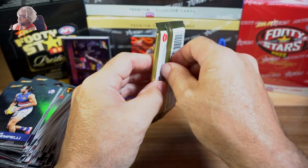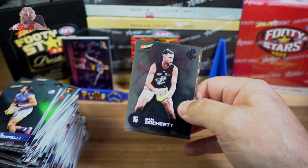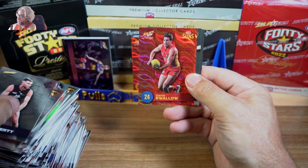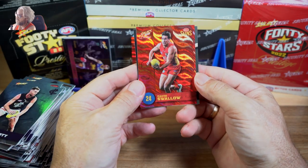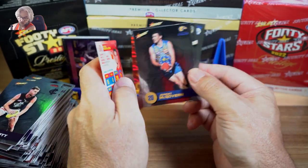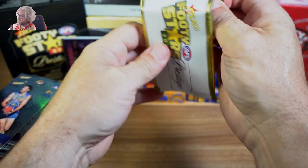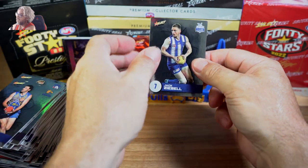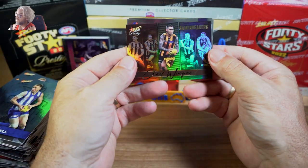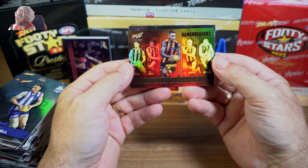Second last pack. We've got another insert for the Suns — David Swallow. 186 of 210, leaving just one packet to go. Lucky last — and it's a Game Breaker. Who have we got this time? Chad Wingard again.